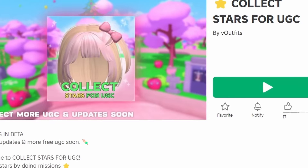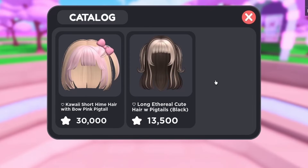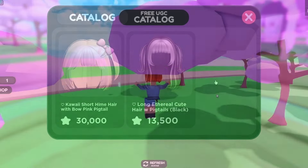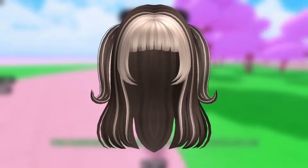To get this new free item, join Collect Stars for UGC. You need 13,500 stars to get it for free — get more stars by finding them scattered around the map. Do you like the hair?